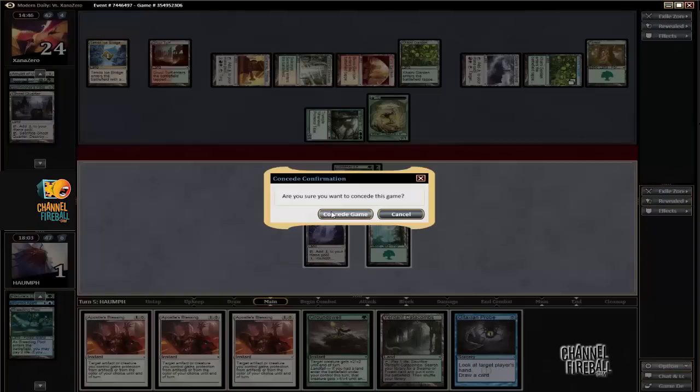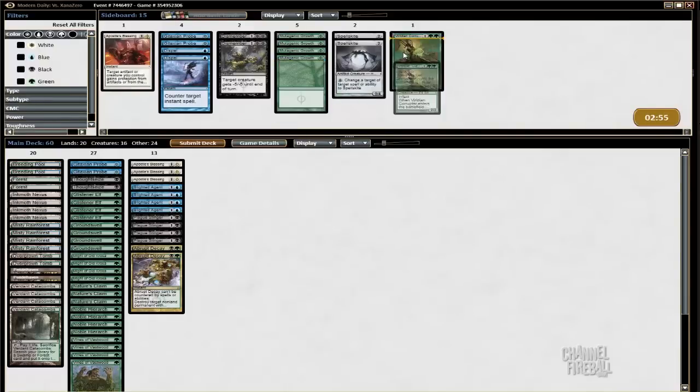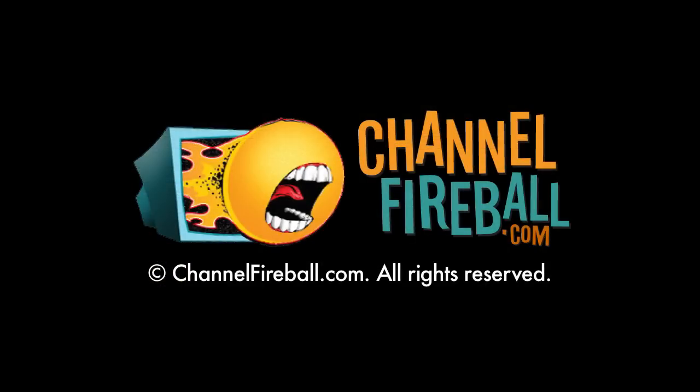Alright, can't wait — let's go to sideboard. What do I want? I like the Thoughtseizes, I like the pump spells. Maybe I can cut another one of these. I don't really need to see his hand; maybe I'll just play another pump spell.